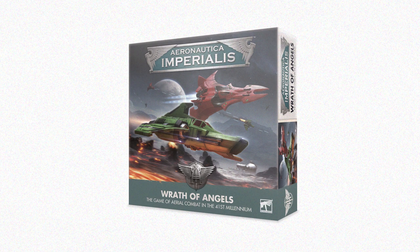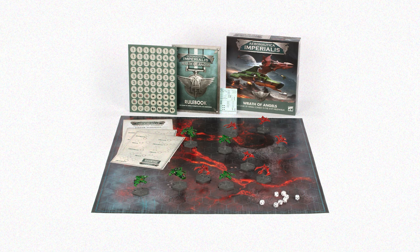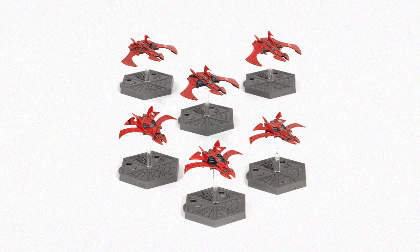The Adeptus Astartes zoom into aerial contention from next week in a completely new box set for Aeronautica Imperialis. They'll be joined by the nimble aircraft of the Asuryani in a rip-roaring dogfight between raw power and Xenos grace. Aeronautica Imperialis: Wrath of Angels is a new starter set containing everything you need to get started, including five Adeptus Astartes planes and six for the Eldar, a 38-page rulebook, a scenario booklet, a double-sided game board, eight dice, 70 assorted tokens and a transfer sheet.